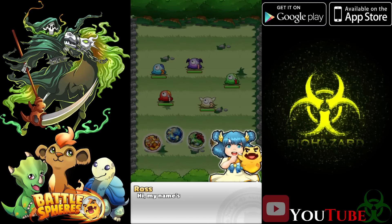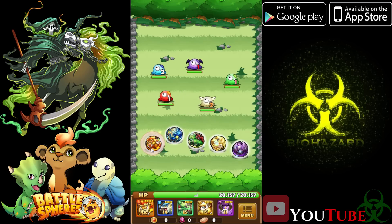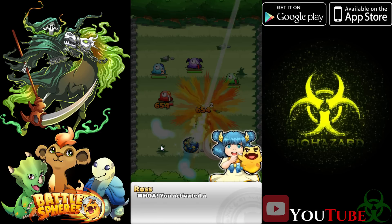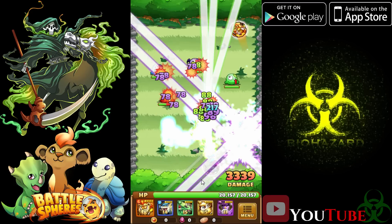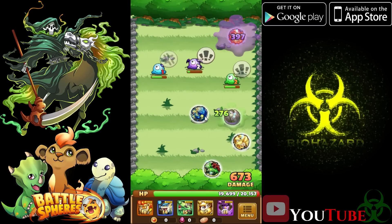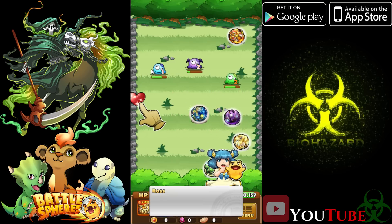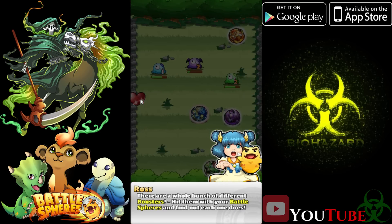What's going on guys, Bao here with some Battle Spheres. I'm gonna be playing this on Android. Not too sure what to expect but this is very different. We got five cards at the bottom — this is just a tutorial of course — and interesting, they do have skills for each of the spheres, and then of course you got enemy spheres. We do have boosters as well, like a hard-to-boot attack.